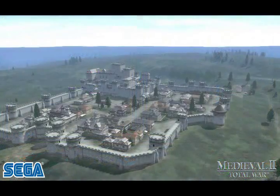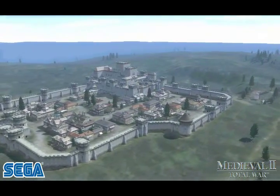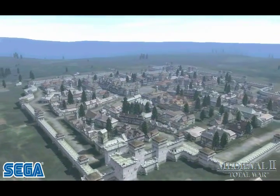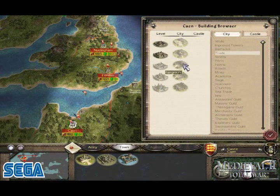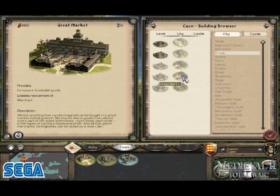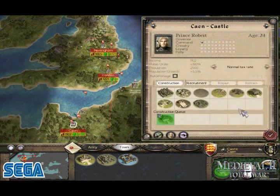In Medieval 2, settlements can be developed as either cities or castles. Cities will provide your main source of income, and the technology tree reflects this by allowing you to build structures that will boost your economy and population. Castles, on the other hand, focus on the military. Developing your castles will allow you to recruit better and more varied troops for the battlefield.